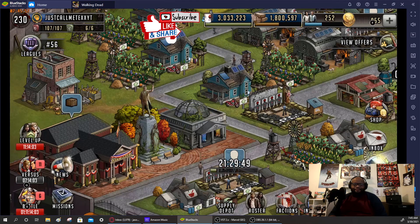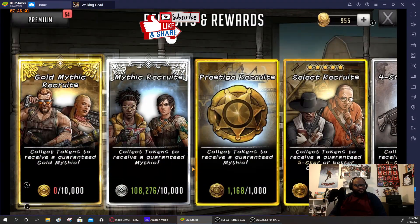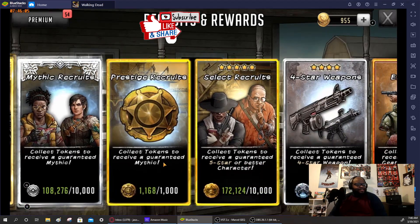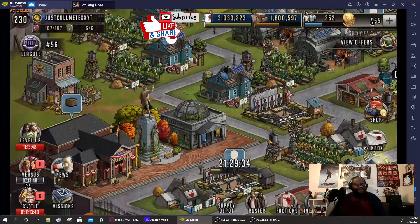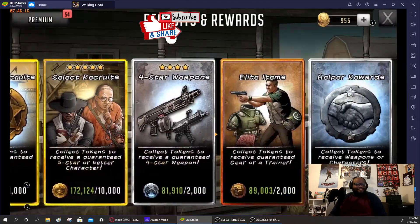I've been saving up quite a bit, so I should have about 10 mythics. We have 17 select recruits with a 2% chance of getting a gold. Let's go ahead and get started.